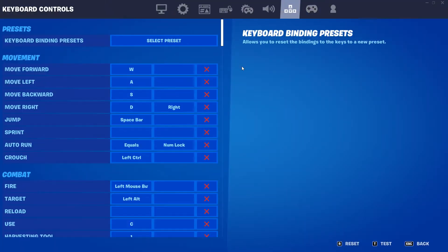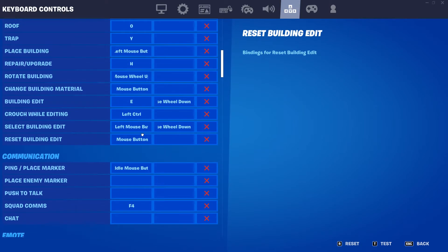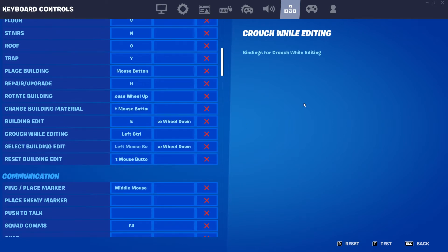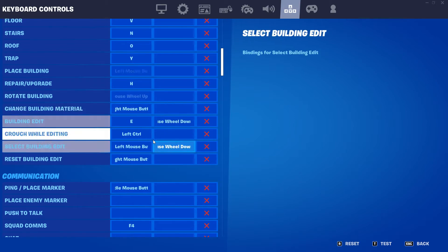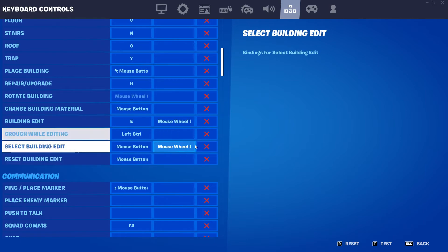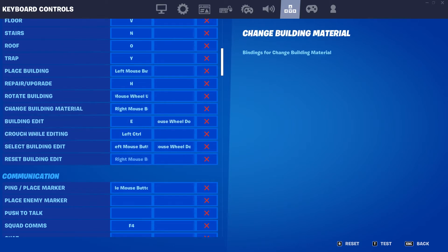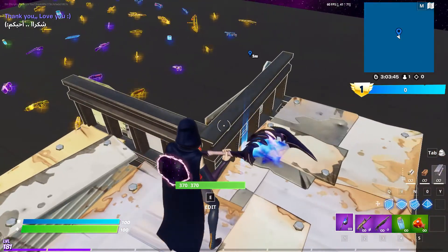So here my keybind is right here. I hold right click, and then just spam the mouse button, and then switch my finger from left mouse button to mouse wheel down. And then that just starts it up and ends it up with the same button — and E, left control, and left mouse button.